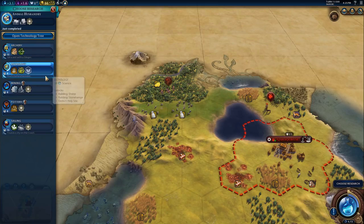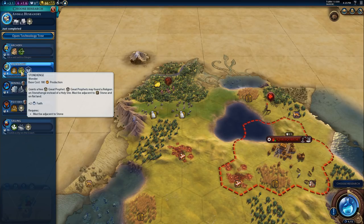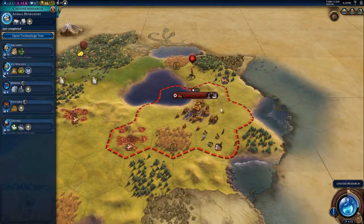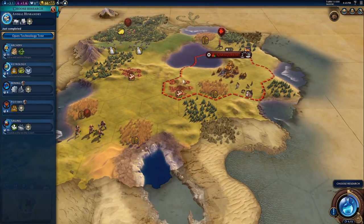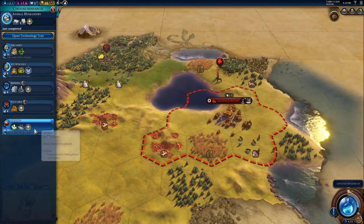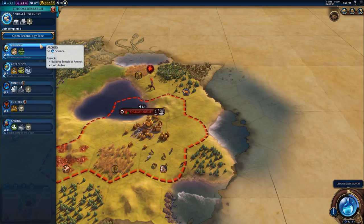Let's choose our research. We have holy sites and the Stonehenge wonder - three great prophets may found a religion on Stonehenge instead of a holy site, must be adjacent to stone and on flat land. Can we see any stone anywhere? No. How about sailing? I haven't really seen any fish down there either.